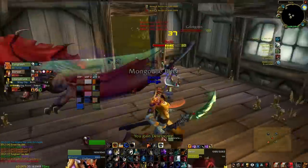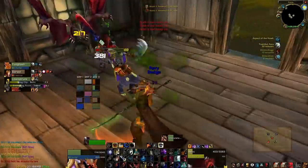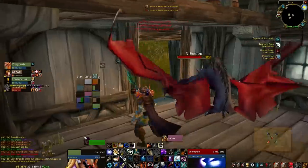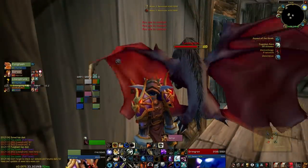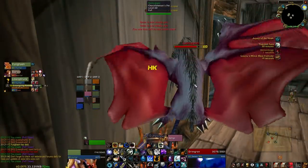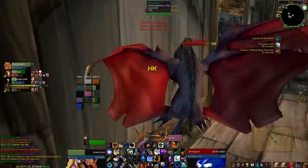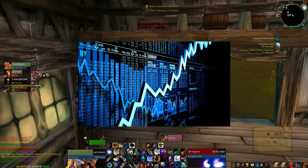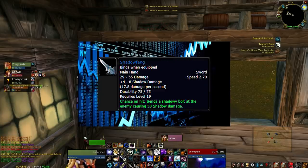Things are cheap. When a server first launches, mats and items sell for really cheap in comparison to their real value on a thriving vanilla market. One thing I've done on pretty much every single private server launch is buy items that I know are in deep demand during launch for super cheap and hold on to them as investments to sell months later. A great example of this is Shadowblade from SFK.